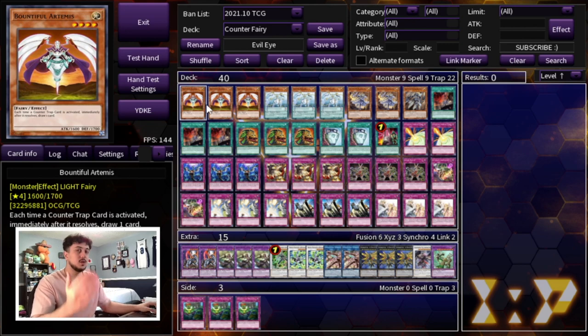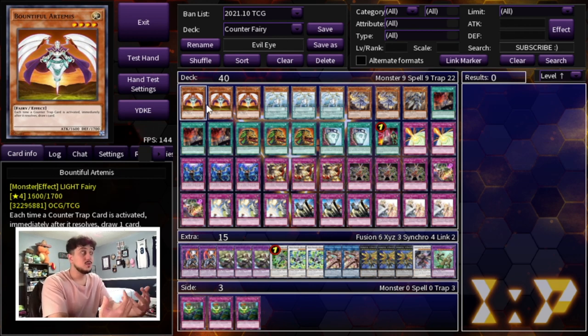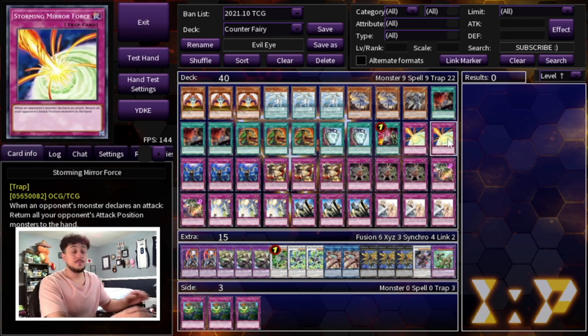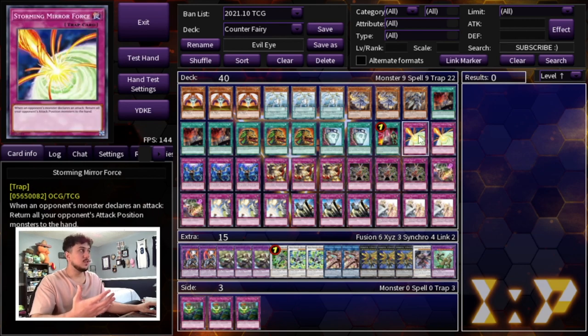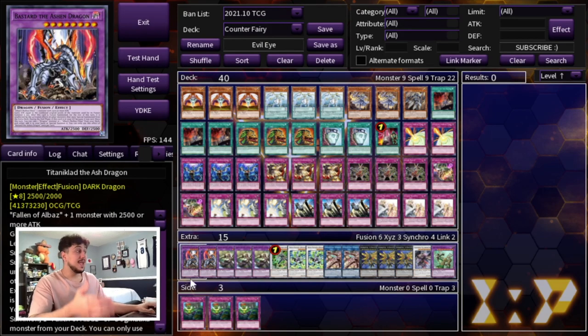I tested Negate Attack and it's kind of fun, but the problem is it doesn't get you anywhere — if your opponent sets up their board it doesn't matter, and you don't have many board breakers outside of Punishment, Solemn Strike, or Goes to Match. Storming Mirror Force is better because if your opponent attacks, everything goes back and you reset the game state. That's the 40-card main deck. The only change I'd consider is cutting one Providence for a third Storming Mirror Force and running 10 counter traps, but 11 feels perfect.